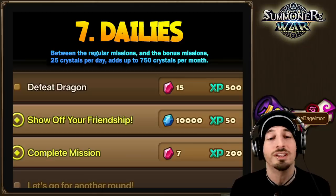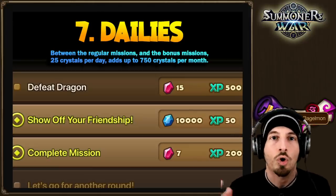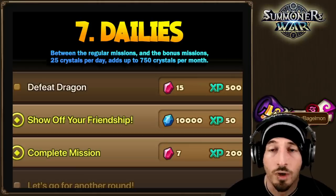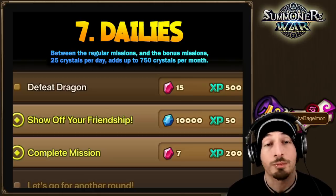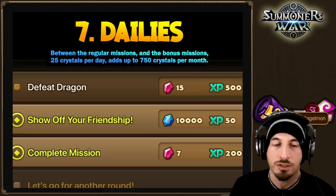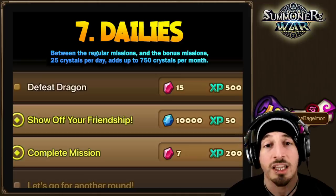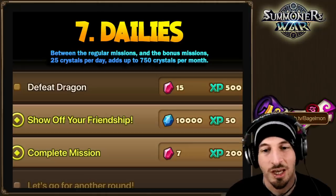If you spend money and don't care, it may not feel worth your time — but 750 crystals per month is not bad. All these things add up: 500 to 600 from here, 200 to 300 from there, 700 from another source, 1,000 from another. Implementing all these different methods will help you stay free-to-play and have the resources you need. Personally, siege is my favorite for the overall rewards.